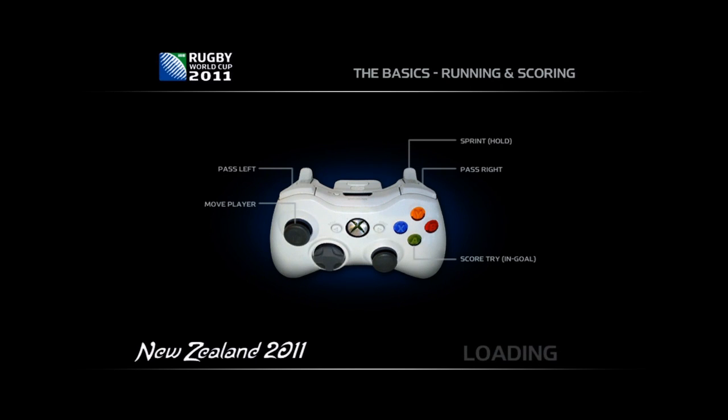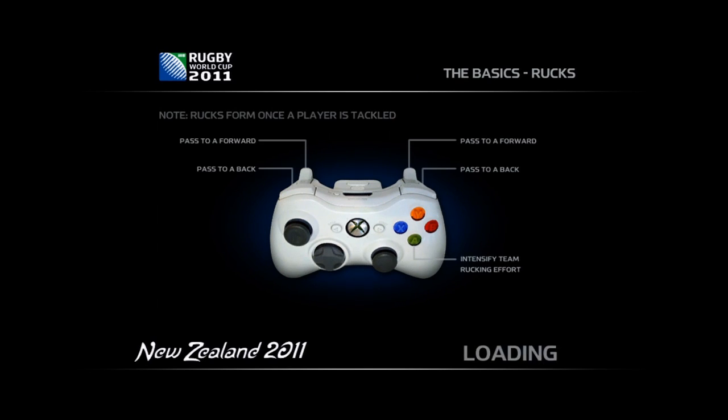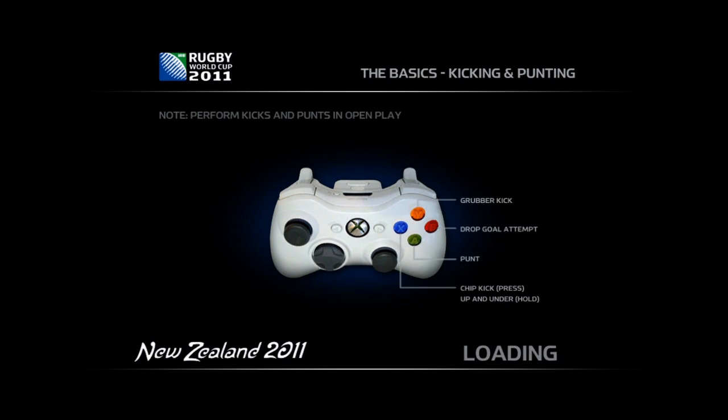This demo is South Africa vs England. England's kit was the 2007 Rugby World Cup kit, but that will be changed. The only reason it was the old kit was England only released their new kit in the last 2 or 3 days, so they didn't have enough time to put it in the demo, but it's guaranteed to be in the full game. From the off you see the controls on the loading screen.